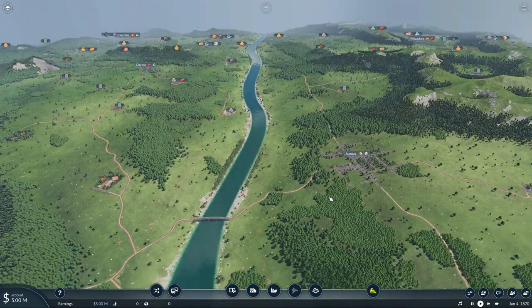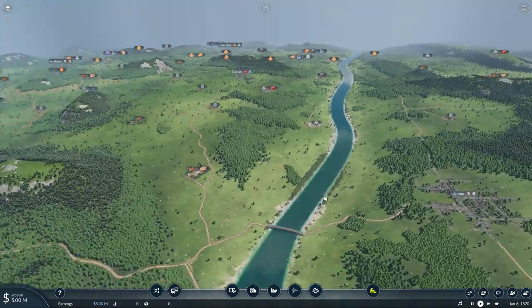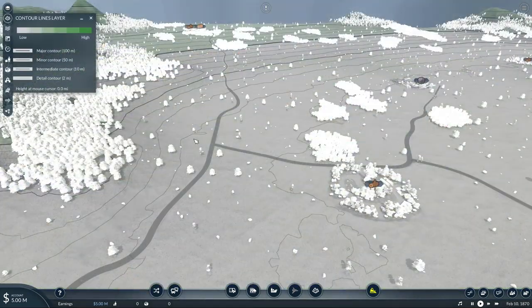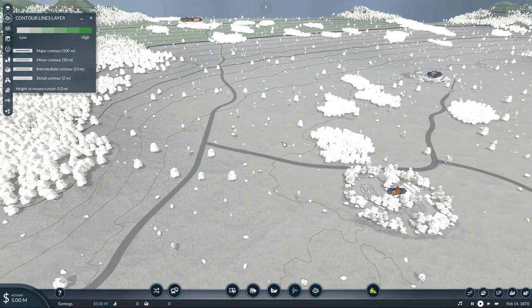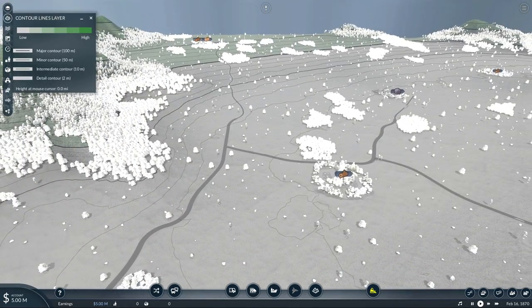Alright, so here we have our map. Let's see if we can find something that will allow us to deliver uphill. Okay, I think I found one here. We have logs here going uphill, delivering to the sawmill. Really steep grade, so this should be perfect for our purposes here.